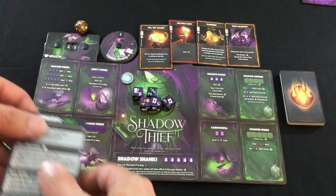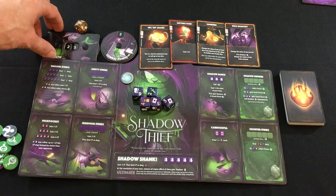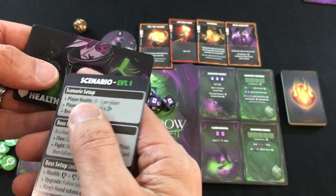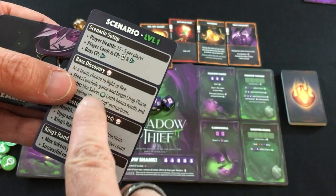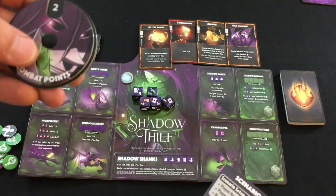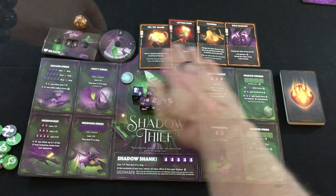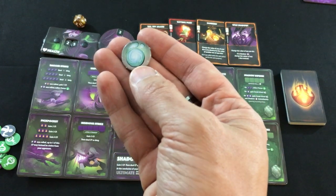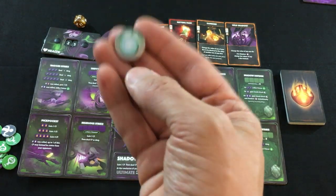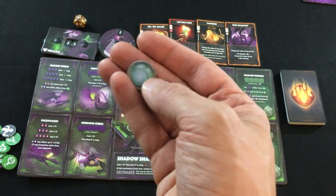Once you've set up the board, you're going to set up your characters. Here's the Shadow Thief. For people who haven't played Dice Throne before: first, we've got our health — we're going to start at 25 health for a two-player game. This is all coming from the scenario setup. We're going to start with two combat points, which are used to play the cards in your hand. And finally, we're going to start with a hand of four cards. Additionally, we each have a salve token, which is a healing token we can use either during the quest or when we find the boss for greater effect.